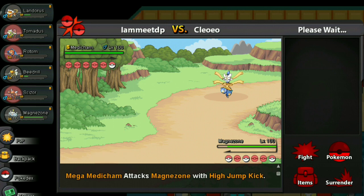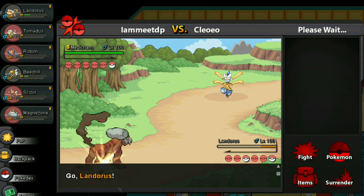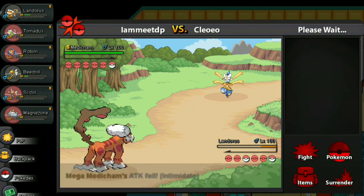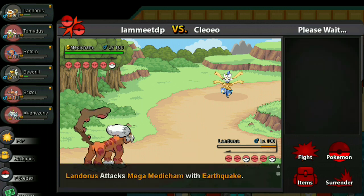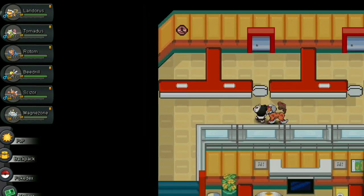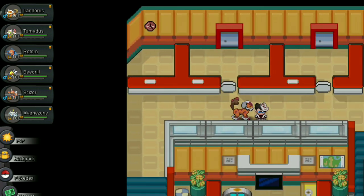Of course — can't say I didn't predict that. Now Landorus. Easy Intimidate — Earthquake. Easy kill, that is why I use the Adamant one. GG, good game! So thank you for watching everyone. This battle was long so I won't be uploading another one, but I hope you all have a very good day — do subscribe, I love you all!